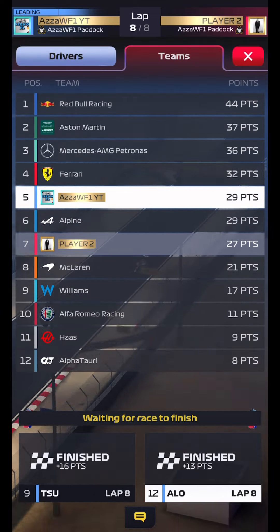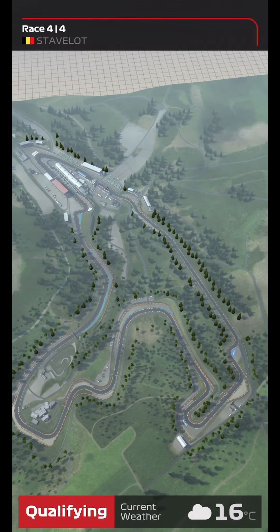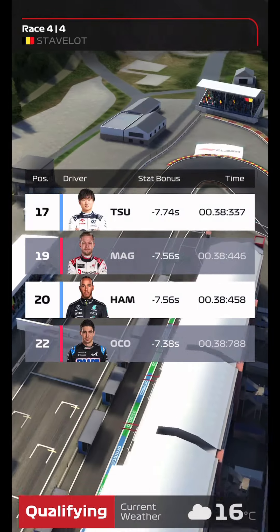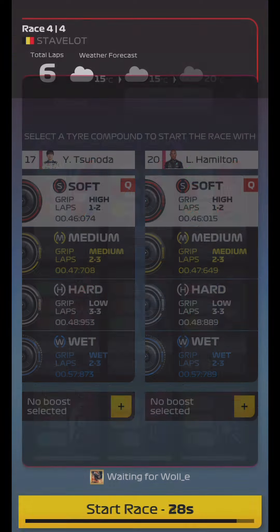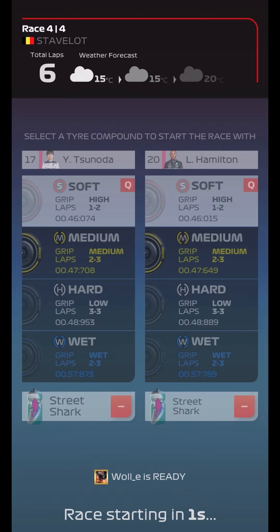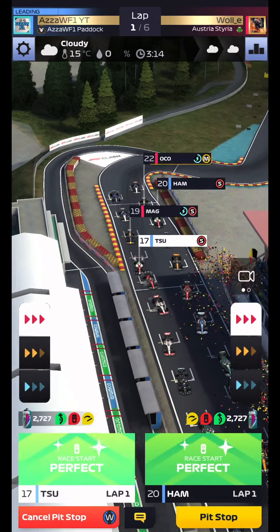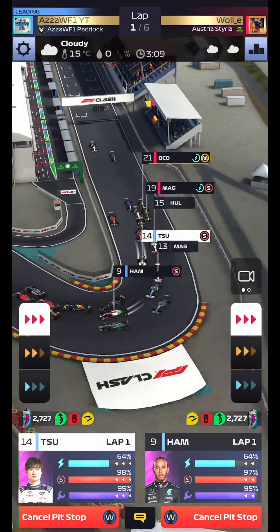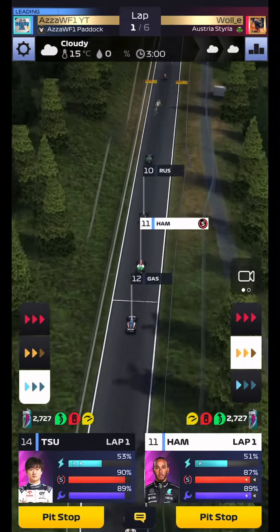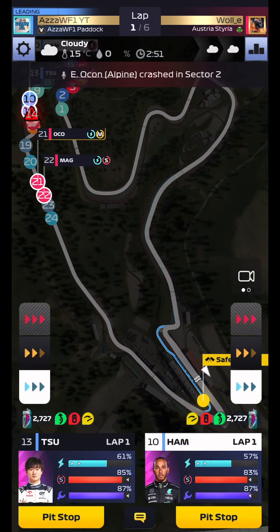We move to race four and it's back to Spa — no rain this time. We should know this strategy a bit better: 2-2-2 with both drivers, or switch to 1-3-2 if needed. Very tough track for a one-stop, which is why we're doing two stops. Tsunoda gets a good team sort of race start but doesn't get off the line cleanly — P11 and P14 is where we sit. We're trying to make moves on this opening lap and then out comes the safety car.